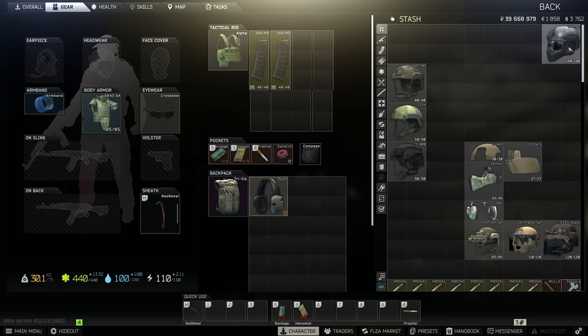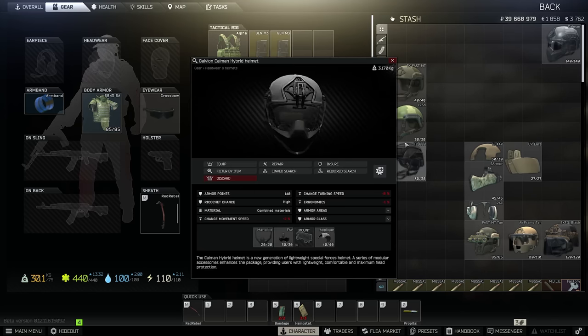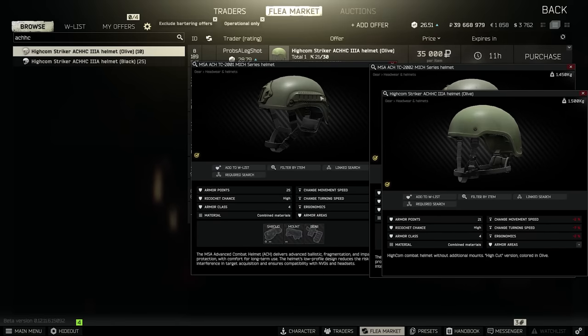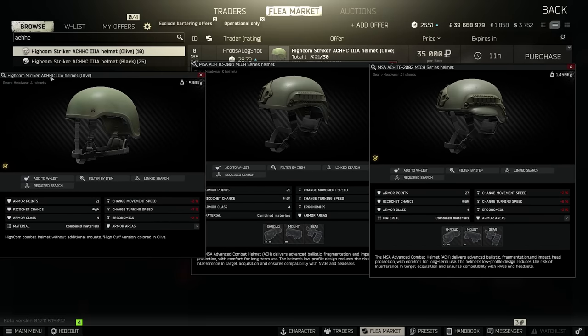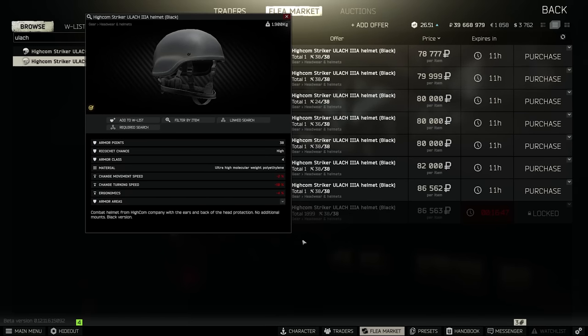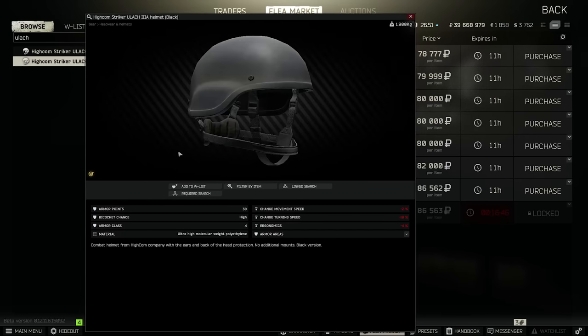Other helmets we haven't touched on are the Cayman, which has terrible mods for the face as it can only take junk class 2 face shields, and non-visor helmets which are all very similar with top and nape protected and little else, like the ACH 2001, 2002, and the HICOM ACHHC. The ULAC deserves a quick special mention — with ear protection at level 4 all over it's alright, but with nothing on the face and being nearly 70k, it will increase your survival rate but probably isn't economic.